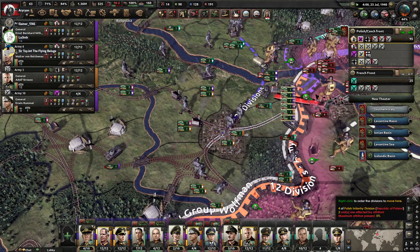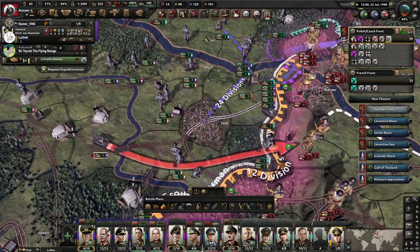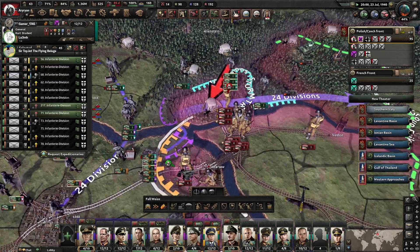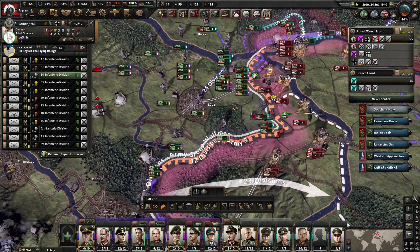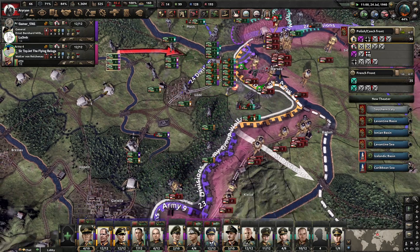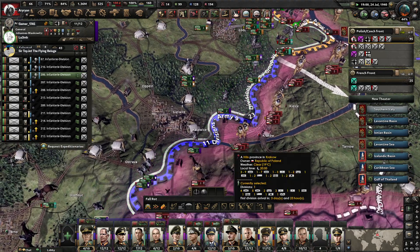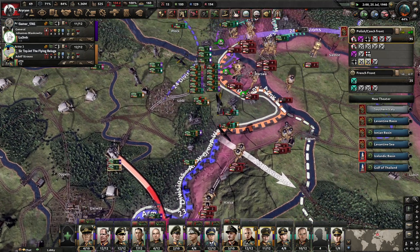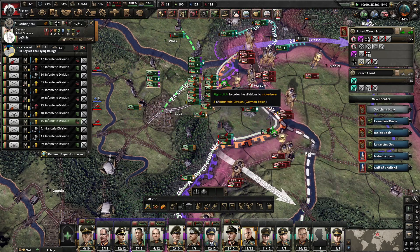We're also killing a lot of convoys up by Iceland. It's because the entire Allied navy is currently off the coast of Spain, so everywhere else has almost free reign. Let's adjust air support — it needs to go over Poland, not over Prussia anymore. We leave the air superiority there for the Westerübung. You should get a lot of support over Warsaw now.